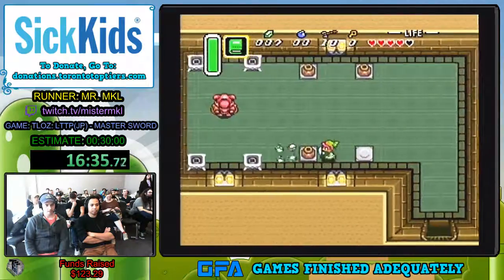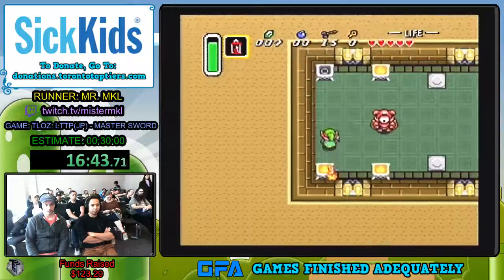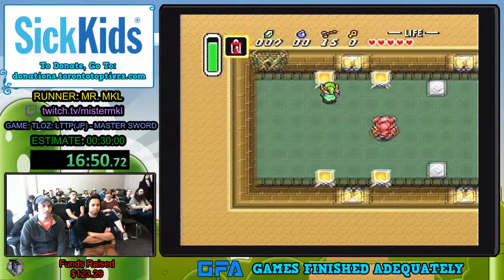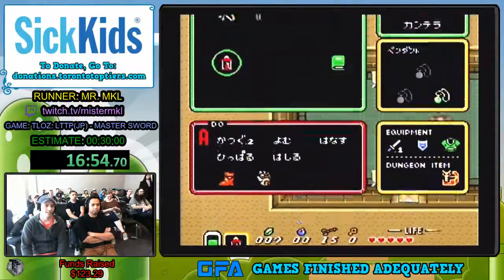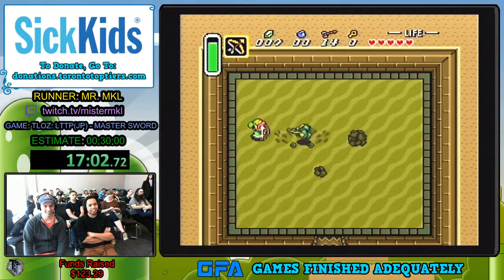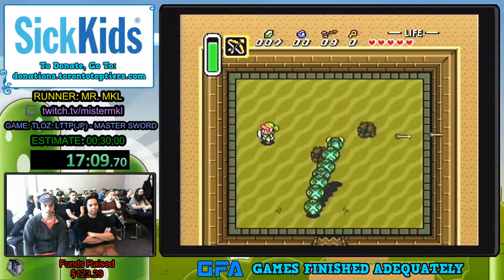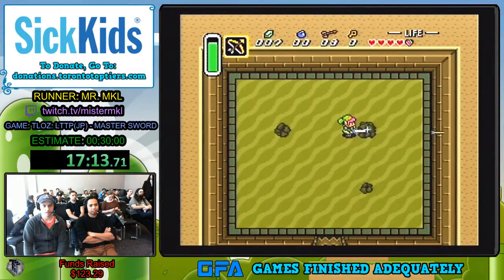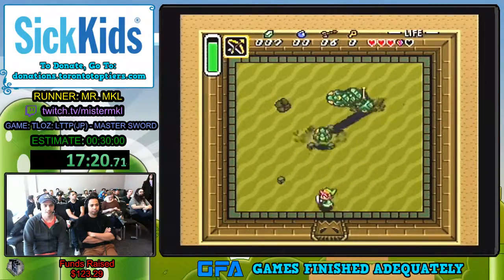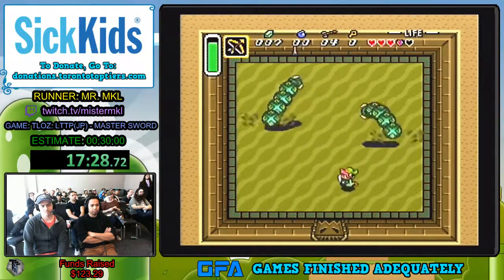Coming right up to the second boss. Bad menuing. The arrows do significantly more damage than the sword in this. But just to be able to get extra hits in, it's good to go for the sword. Plus I'm bad at aiming.